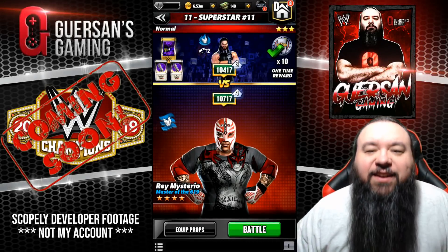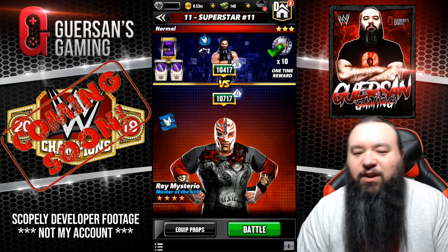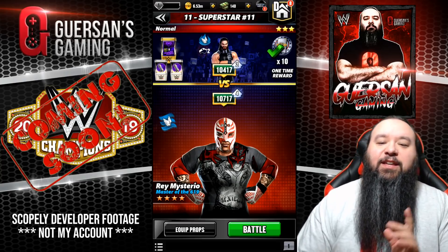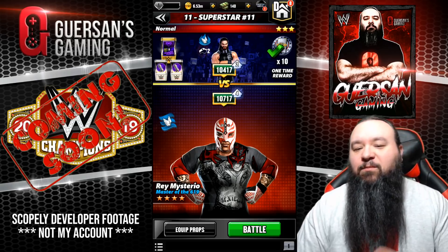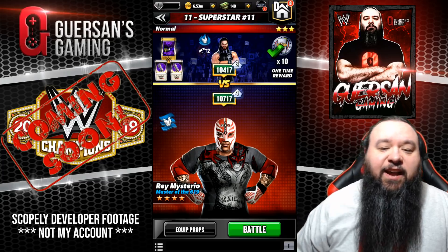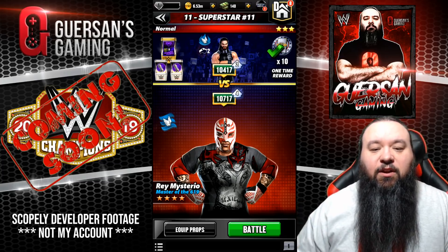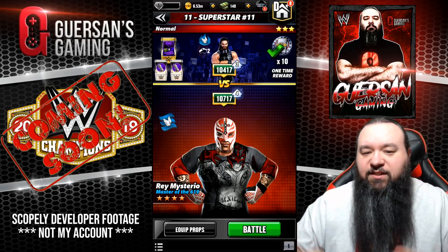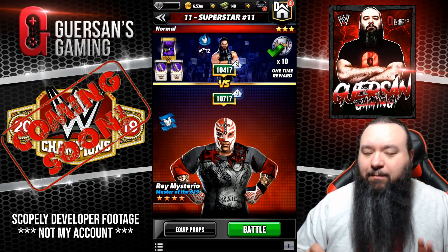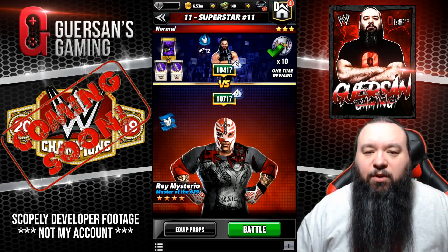Booyaka, booyaka champions! It is Rey Mysterio, Mr. 619. He is an acrobat and we're gonna have a look — a preview of him. He is the character from the vault. He also has a gear on the vault, although we're not gonna see footage from the gear right now. I might get footage from the gear for a later video, but for now let's stick with what we got.